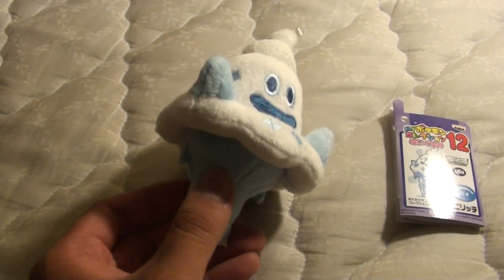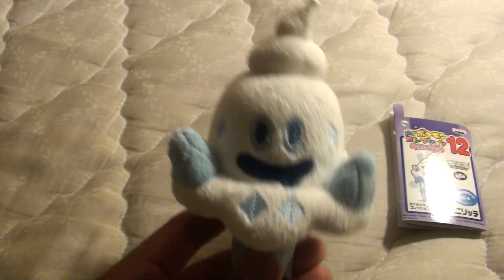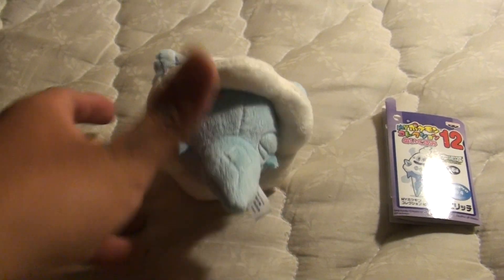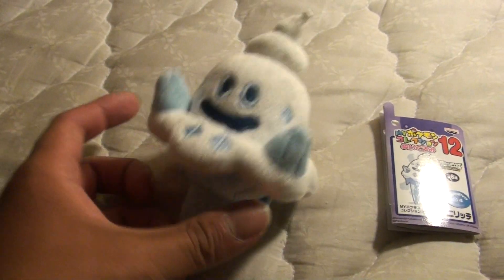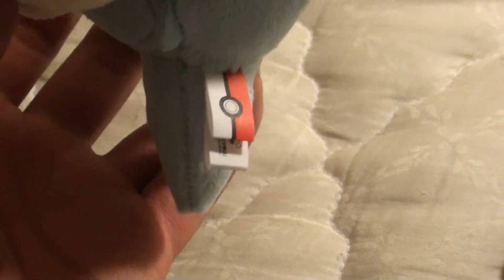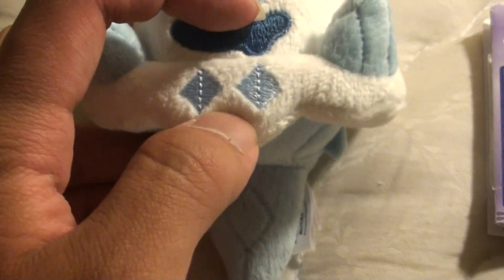He's just an ice cream cone with icicles for hands, I guess. His head kind of looks a little similar to Vanillite, but the cone is a lot more different. Of course, like Vanillite, you can't really make him stand because it's a pointy bottom — you can't really stand it up. Vanillite had a flat bottom, but even then he had trouble standing.